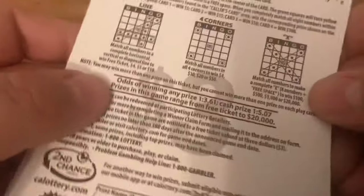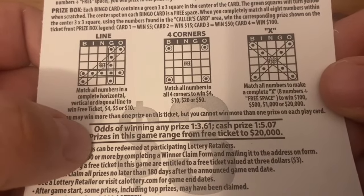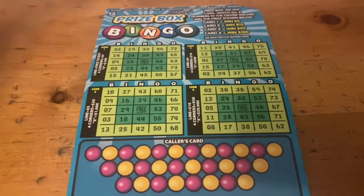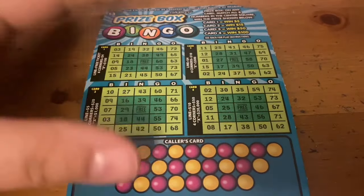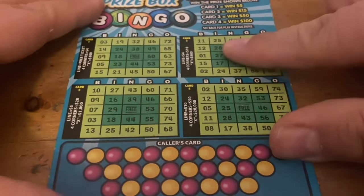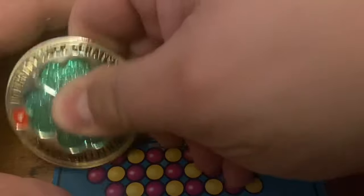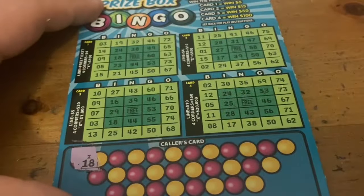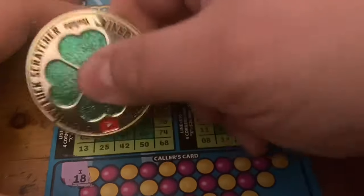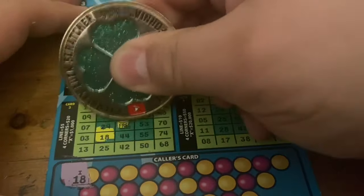Ticket 81 from book six - odds on this one are one in 3.61 for any prize, cash one in 5.07. Let's get in here and see if we can get some bingos today. If you want to show support, a thumbs up is appreciated. I post daily - all different types of California Lottery tickets - and occasionally go live. Subscribe with notifications on so you'll know when I'm live.